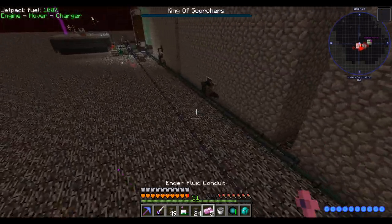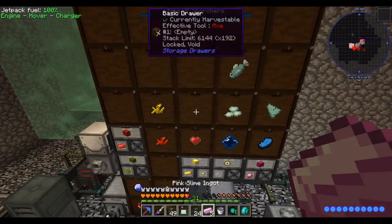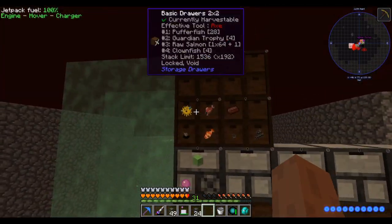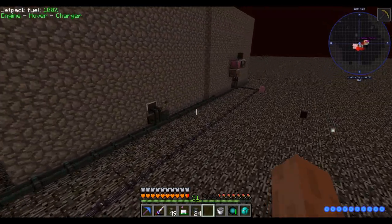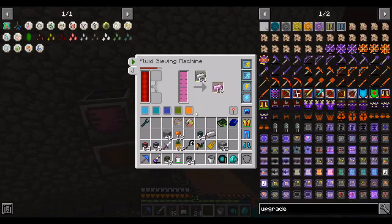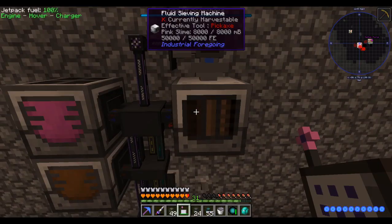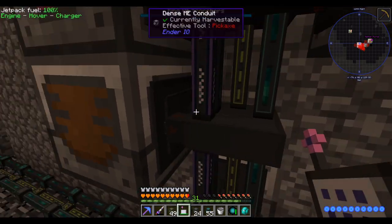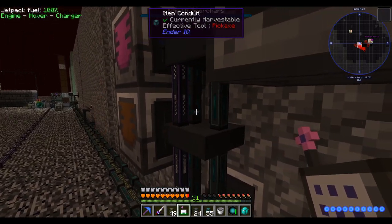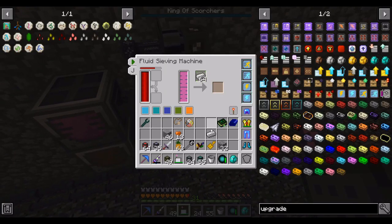Our fluid sieve machine, when provided with pink slime, iron ingots, and power, will turn iron ingots into pink slime ingots. We can store these back in our drawers. I've rearranged stuff so that items we get few drops of go in two-by-two drawers to make this a bit more efficient. That'll be our source of pink slime ingots — I need to run item conduits to it too.